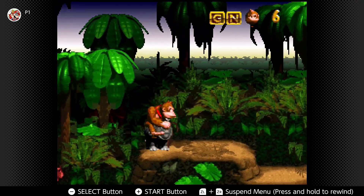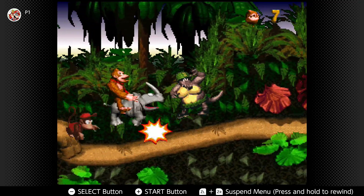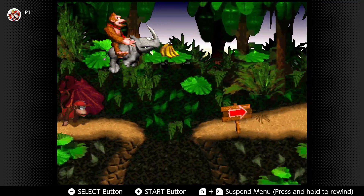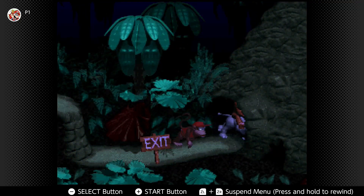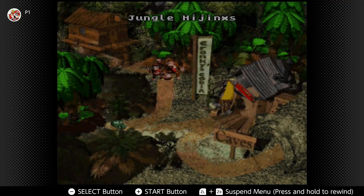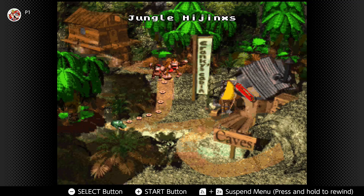And there we can get the G, so that gives us an extra life too because we were able to spell Kong. It looks like this Rhino guy is just really good at beating enemies, which is always a nice add-on there. Let's get into the exit and do our happy dance.